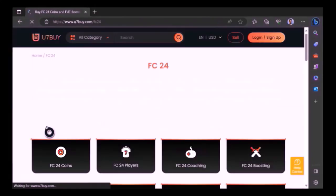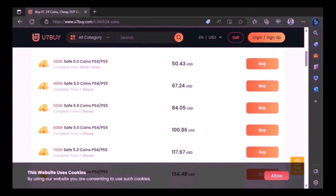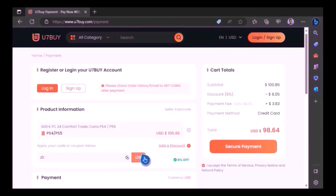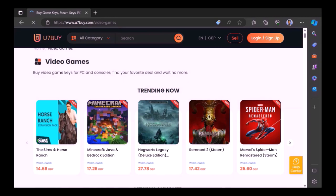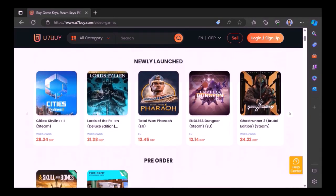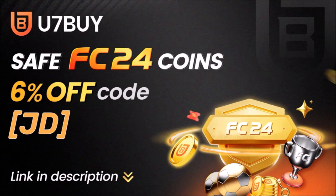Want to use icons and elaborate your experience on EAFC 24? Well, check out Use7buy — it's the only place JD Gaming ever uses to buy his FC coins. 7buy also sells other things, not just coins, but gift cards and games at fantastic prices. What are you guys waiting for? This website is your one-stop shop. Type in JD for a cheeky 6% off — link in the description.